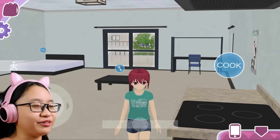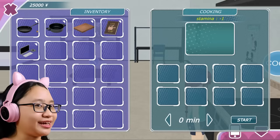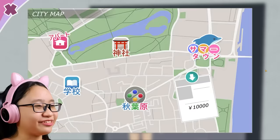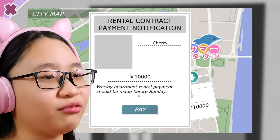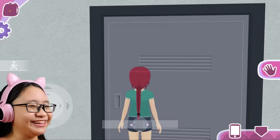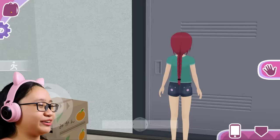What am I supposed to do now? It's so quiet here without my girlfriend. I don't have anything to cook. Let's go to the convenience store. What is this? Rental contract payment notification — apartment rental payment should be made before Sunday. What? No, I don't want to pay. It's so expensive though. 10,000 yen? Fine, it's my money. Wait, how much do I have left? Oh no, I only have 15,000 left. I'm broke.